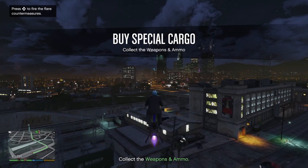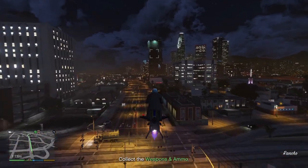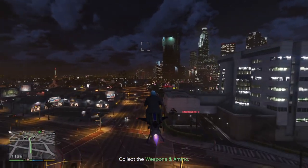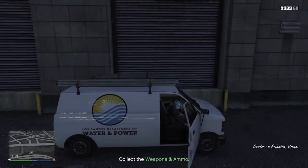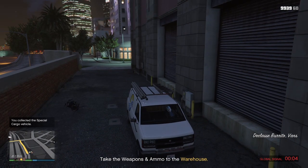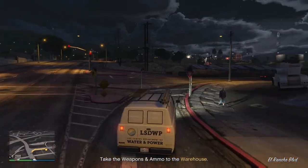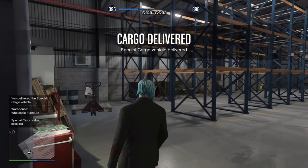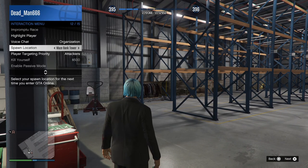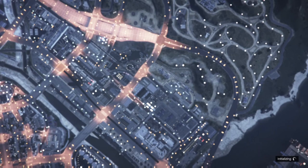If you see a yellow blip, the chances are you've got three separate crates to pick up. If you don't own a terabyte, another way to do this quickly is to fast travel back to your CEO office. Set your spawn location to your office - that's the reason you purchased the personal quarters, so you can spawn there. Just go to a new invite-only session and that'll pop you into your office.